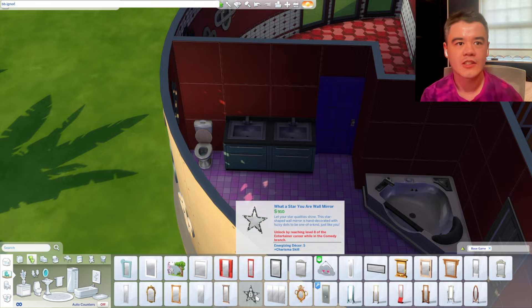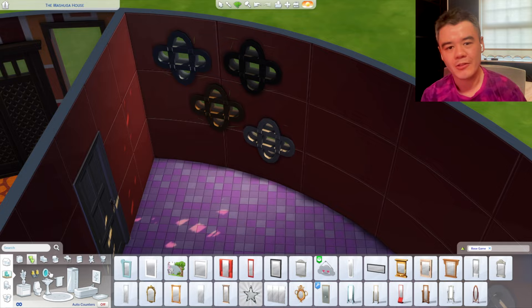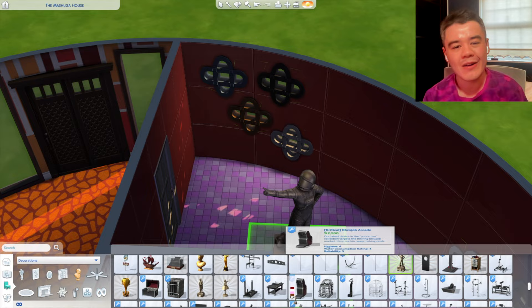I love that mirror in the bathroom — I never get to use that bathroom mirror with the star, and again the Meshuggah house is great for that. I love those windows too. I don't think anyone could ever imagine using those windows in that way, but you can in the Meshuggah house.